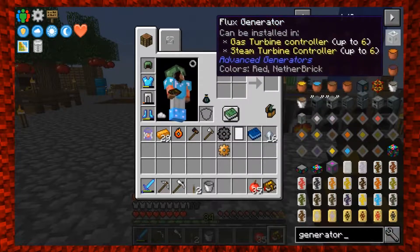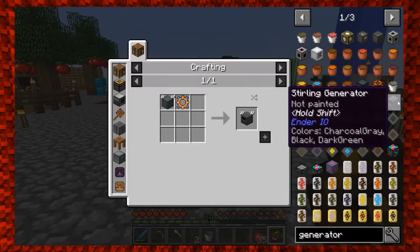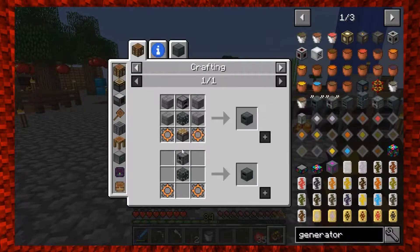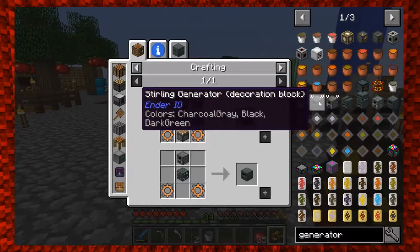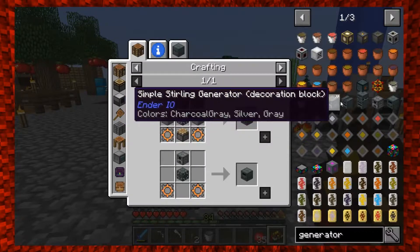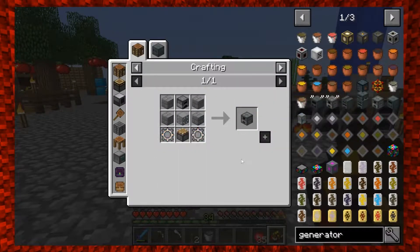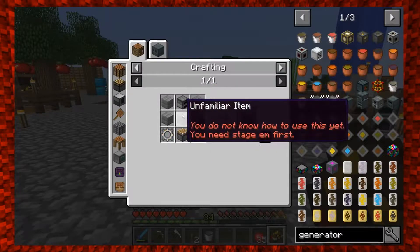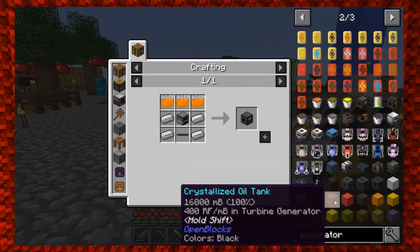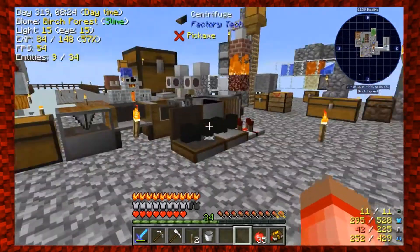There's a sterling generator and enhanced combustion generators, but making those requires an alloy smelter which I haven't unlocked. There's a combustion generator too, but again it requires unfamiliar items I can't make yet. The simple sterling generator - I'm not familiar with that either. I think I'm stuck because certain things just aren't open yet. Without power, the rock grinder option is kind of blocked.